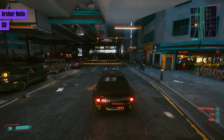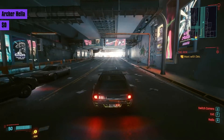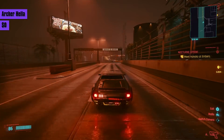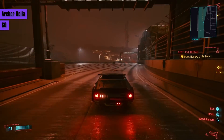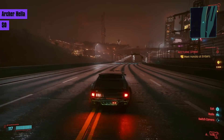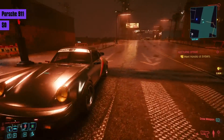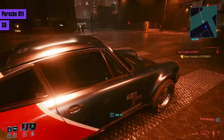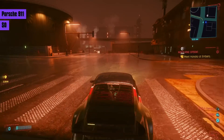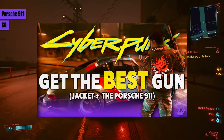Before I start the showcase, as a baseline I'll be using the Archer Hella, the car you get right after the prologue. Its handling is one of the worst in the game, and I believe many reviewers didn't bother to use anything but this car, which is why they assumed driving was bad. It has a top speed of around 137 and takes around 7 seconds to get from 0 to 60. Comparatively, the Porsche 911 reaches a max speed of 161, takes over 3 seconds from 0 to 60, and has very slippery handling. If you want to know how to unlock that car, I have a video up on the channel.